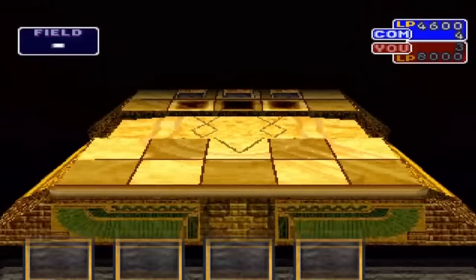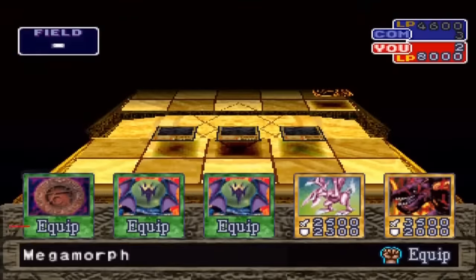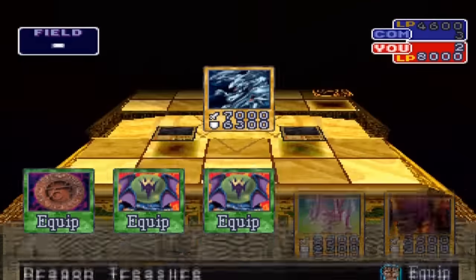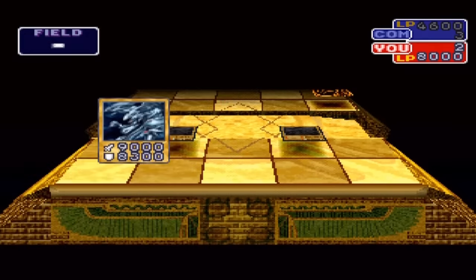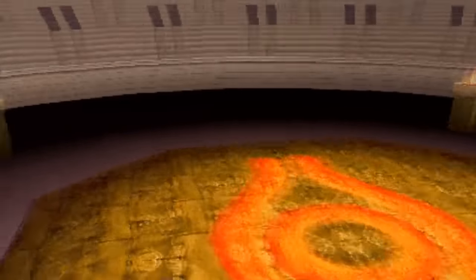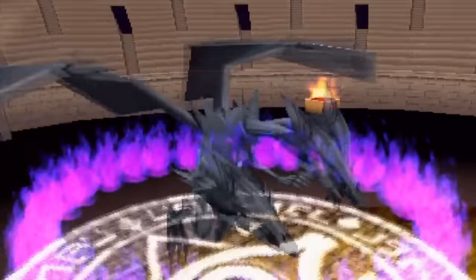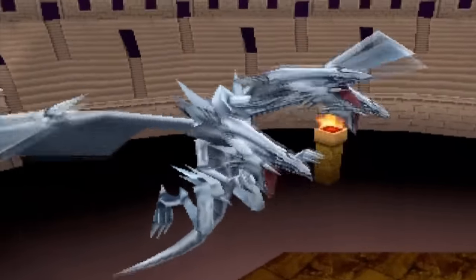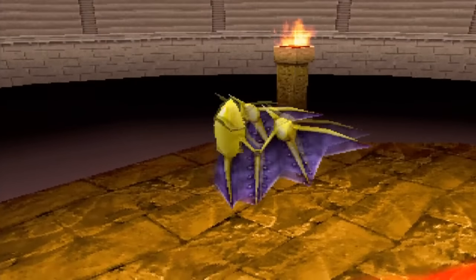I'm not gonna attack this turn — I want to show Blue-Eyes Ultimate Dragon in a 3D confrontation with the enemy's defense monster. I'm gonna call it that — a 3D confrontation. Blue-Eyes Ultimate Dragon is probably one of the best looking monsters designed in this game, next to Curse of Dragon and Gaia the Dragon Champion. When you press square on an opponent's monster, you can get into this kind of battle arena where your two duel monsters fight it out, which is pretty cool. So we're gonna go Blue-Eyes Ultimate Dragon versus a bat.